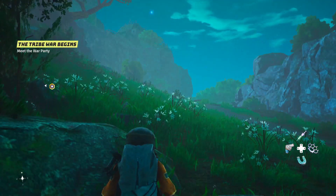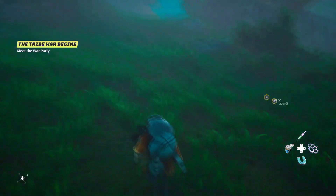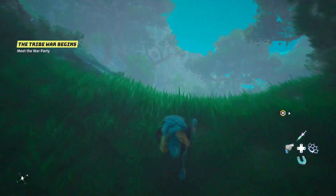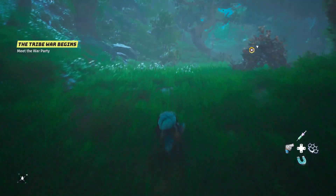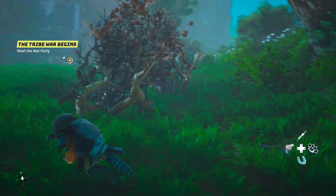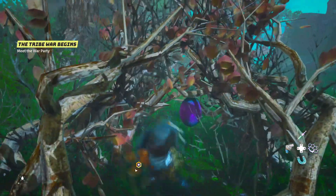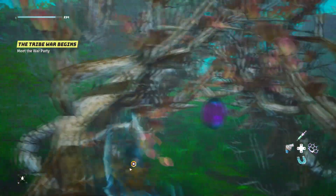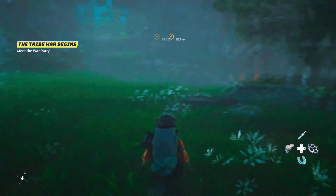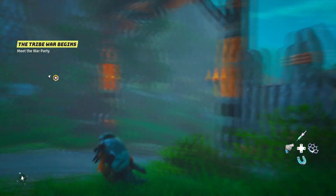A Jagni what now? Wait, you mean this? You mean a place I can fuck everybody up? Wait, how do I stealth approach this? What do we see? I'm dropped! What the fuck is this? Oops. I'm doing my special moves. This is something outpost.